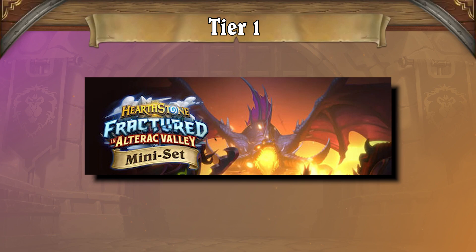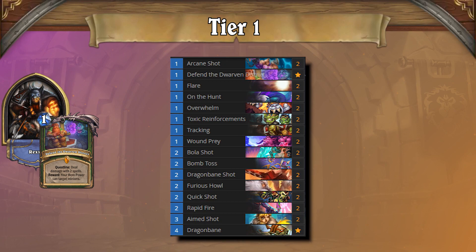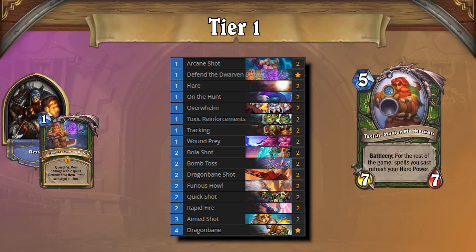At the end of the Onyxia's Lair meta, we recognize a whopping six tier 1 decks that we recommend for climbing in wild, starting with Mechathun Warlock. Mechathun Warlock is the top combo deck of the format, packed with anti-aggro tools to ensure survival, and an over-the-top combo that is almost impossible to interact with. Speaking of over-the-top, we also have Questline Hunter, which picks off early minions and finishes the opponent off with a souped-up hero power thanks to Tavish, Master Marksman.